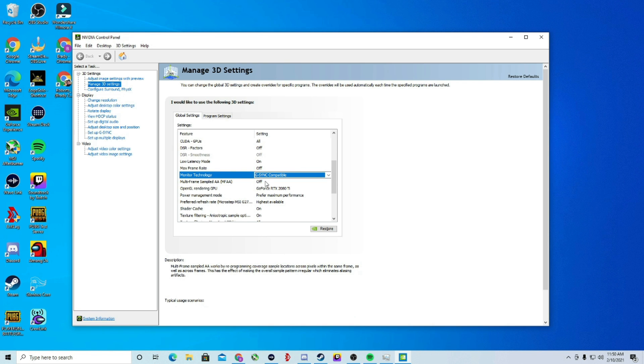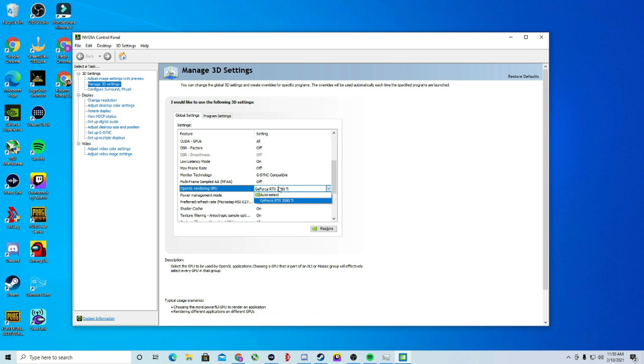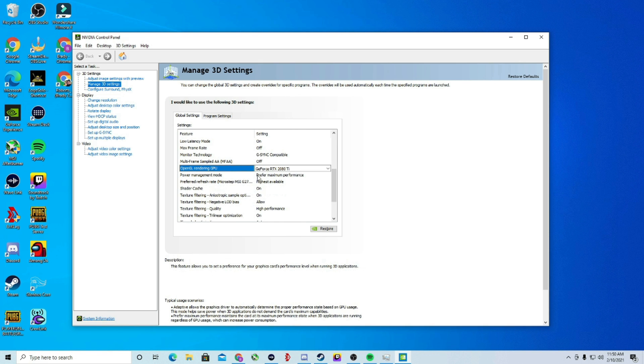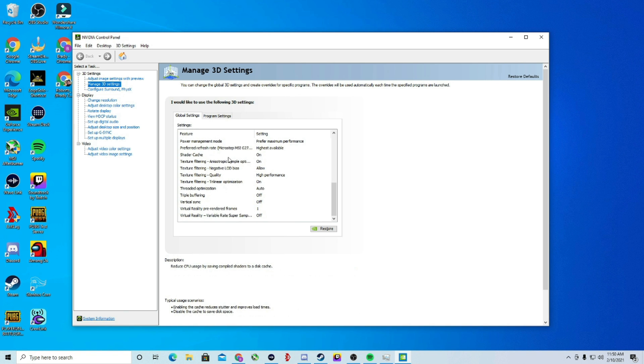Turn Multi-Frame Sampled AA off. In OpenGL Rendering GPU, make certain your exact GPU is selected — don't leave it on Auto Select, as it doesn't perform quite as well. Make certain your GeForce card is selected there. In Power Management Mode — very important — make certain Prefer Maximum Performance is enabled. Set Preferred Refresh Rate to the highest available. Make certain Shader Cache is on, as it helps reduce your CPU usage.